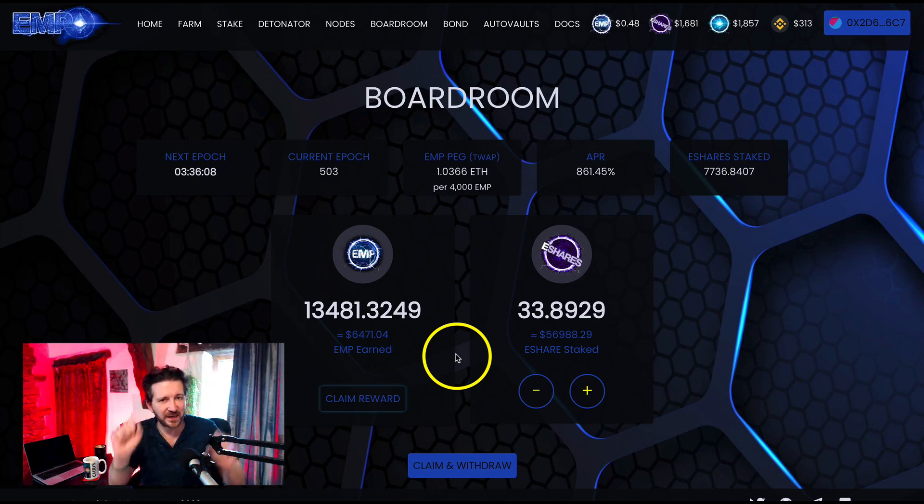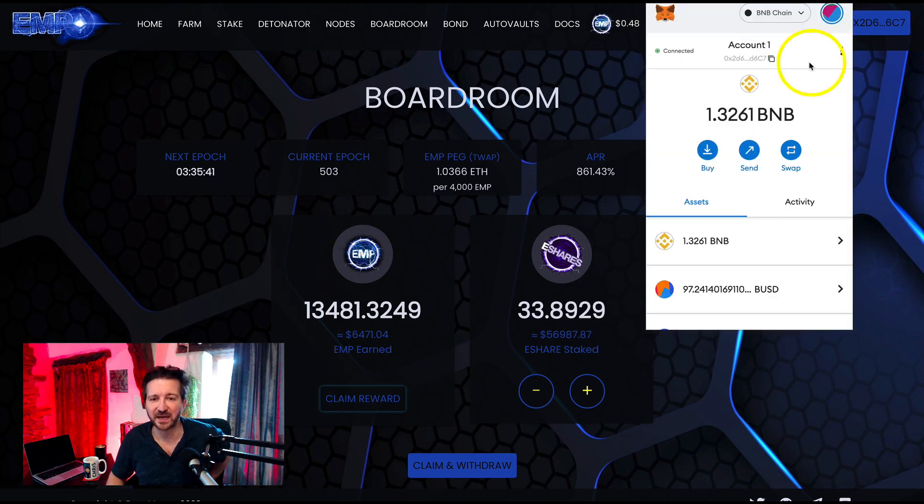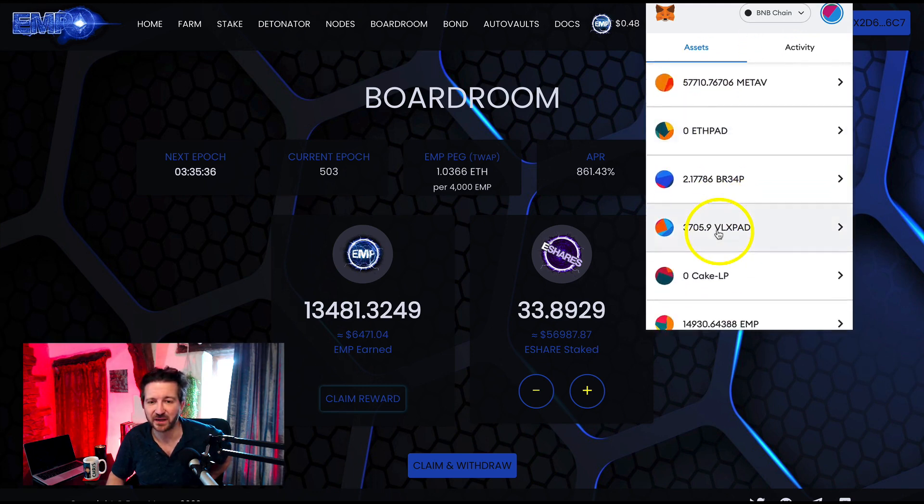One thing to know about the boardroom — every part of emp.money has its own little nuance, so if you're making notes you'll want to note this — when you stake in the boardroom it automatically locks for about 18 hours. That means I can't access my EMP unless I claim it first. So I'm going to claim the EMP first, and then I'll stake the e-share that we just claimed from the farm. Let me quickly check MetaMask to see how much EMP we have at the moment, because it will increase when I claim.